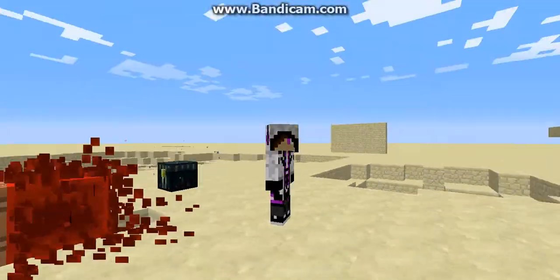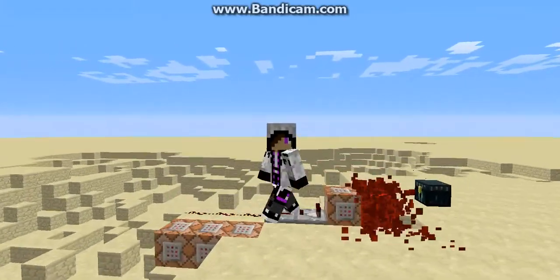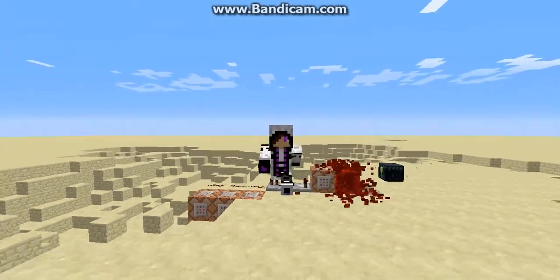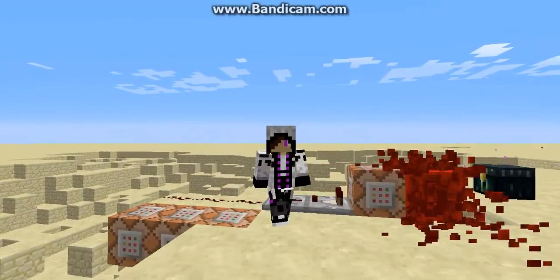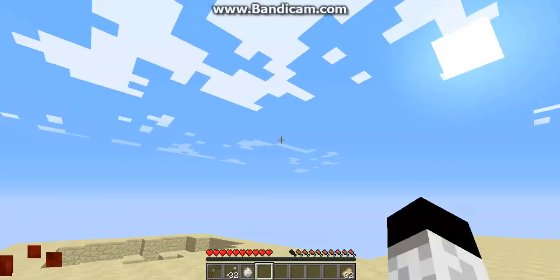Hey guys, Alex here from Gecko Studios. I have a little Minecraft redstone contraption I built using the snapshots in 1.8, and essentially, as you probably can tell, it's sticky bombs in vanilla. It's very simple, very quick to make, and it's really cool, so let's get right into it, shall we?